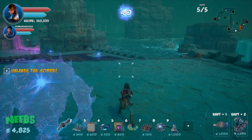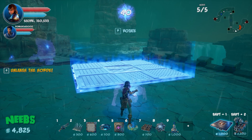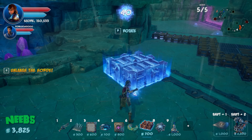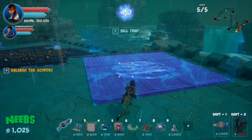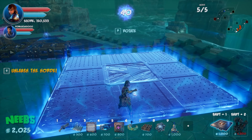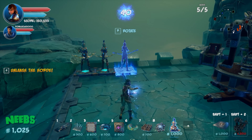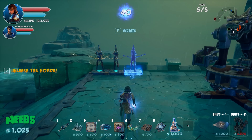Dralis wants to place a flip pad right out front so enemies get launched in view. Simon pushes back, asking Dralis to please get archers. Dralis compromises — one archer placed, then a flip pad. Dralis still only has 1,000 gold left. Simon insists on at least one archer before anything else.